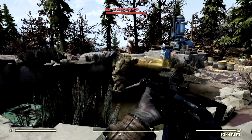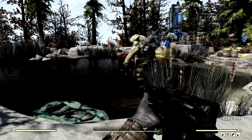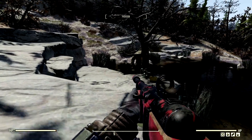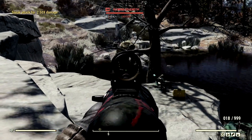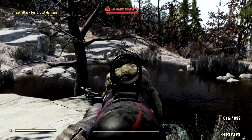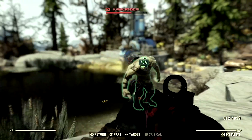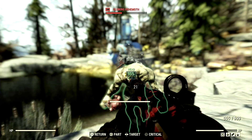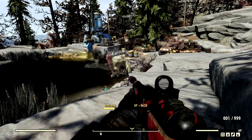The next wasteland monstrosity on our list for the demonstrations is the one, the only, the level 100 Glowing Behemoth that goes by the name Lenny. We're gonna start these demonstrations off with the Handmaid, then we'll swap over to the Fixer. Now we've made our way back to Lenny but this time we have our Fixer. Let me start off a little bit slower — we're gonna get him a couple times in the chest and maybe in the legs. 185, not bad at all. 369 outside of VATS — that's actually pretty amazing for a full health build. Now we're gonna get him inside of VATS, this is where we're gonna do most amount of damage — 369, 369. Let me get a VATS critical — 743, oh my god. Goodbye Lenny, you served your purpose.